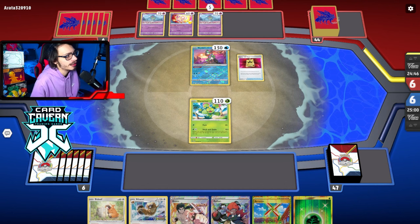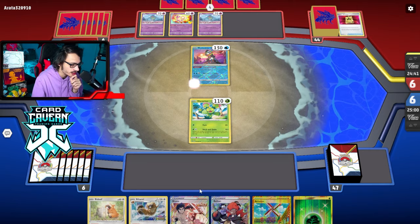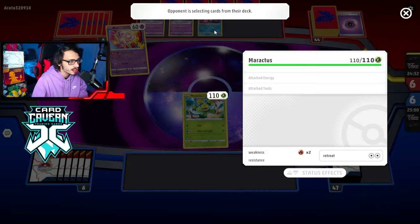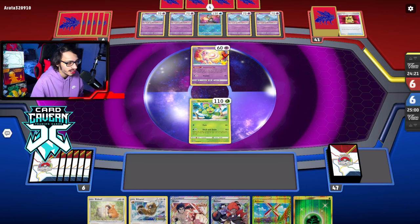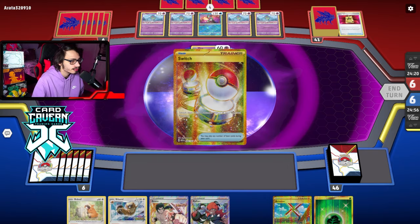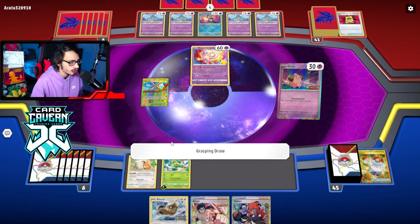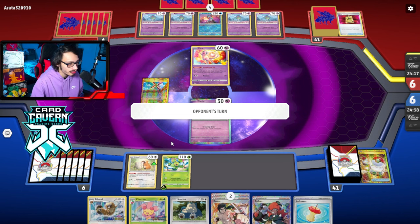Now we're up against Gardevoir. Beatable for sure. I kind of wish I opened Cleffa instead of Bidoof — I could have retreated into Cleffa. My opponent has Mew, and they got double VIP turn one. Not when they get double VIP turn one — you hate to see it. We use Switch to get Cleffa. We already have Bibarel in hand so we'll hold it. Snorlax and Bibarel — not terrible. We'll see if they get the knockout on Cleffa. They could rare candy Gardevoir and knock out Mew, which is kind of funny.